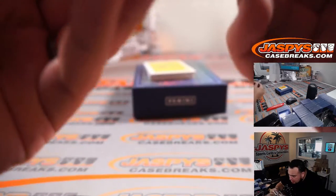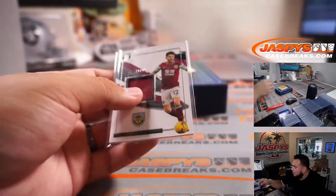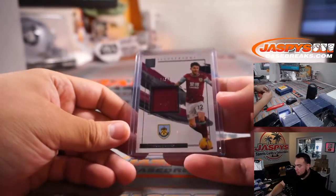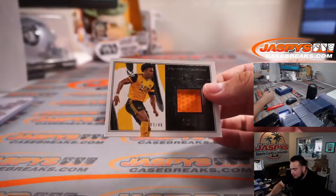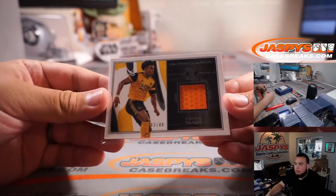Who is this one? Burnley — Nicholas. Adama relic to 49, Wolverhampton — that's Robert Montgomery.